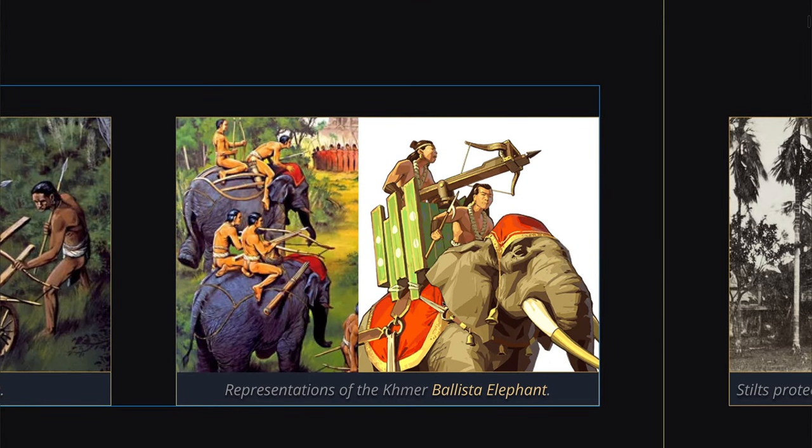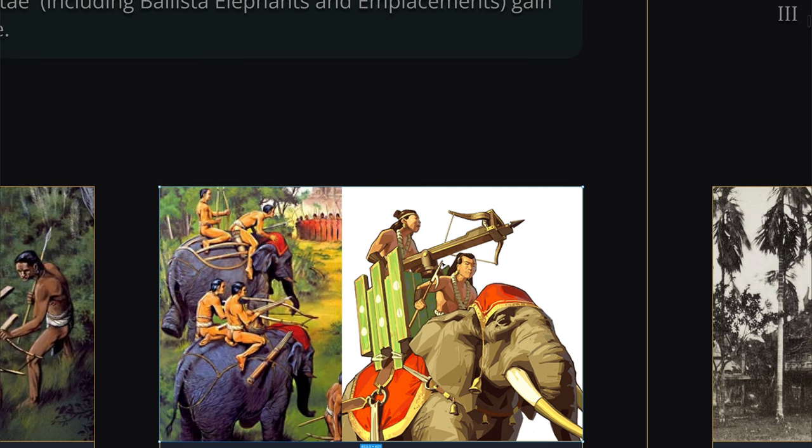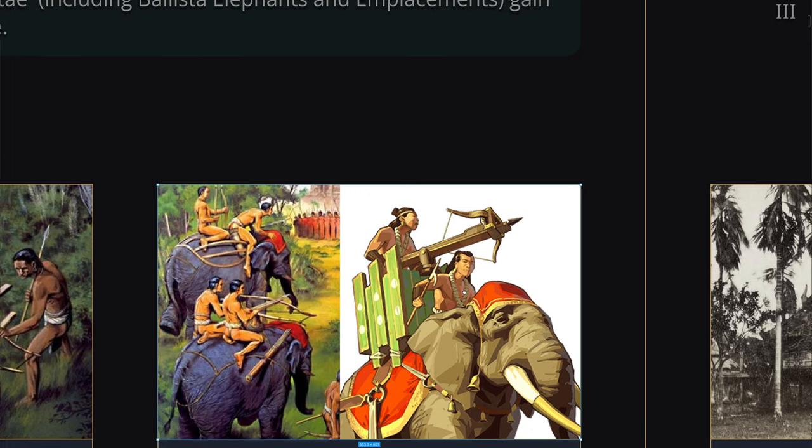Here are a couple of depictions of the Ballista Elephants. It was also a unique unit for this faction in AoE 2. This picture on the right comes from another game I really like called Humankind — it's kind of like Civ. They have the Khmer in that game as well and they have access to the Ballista Elephant. I highly recommend Humankind if you haven't checked it out — I think it's a much better version of Civ than Civ is.